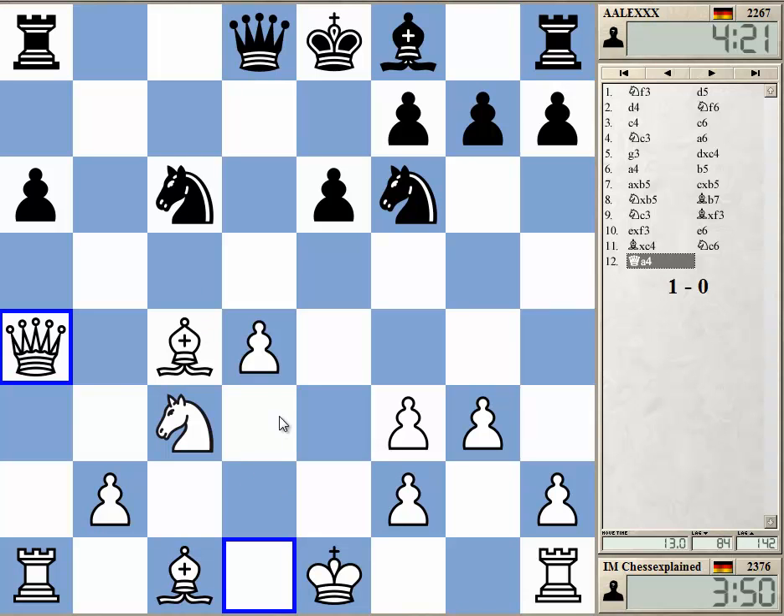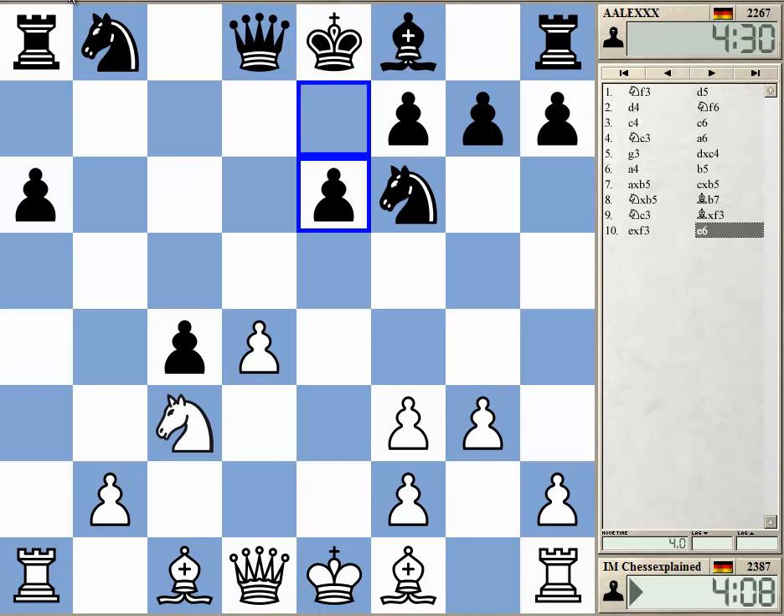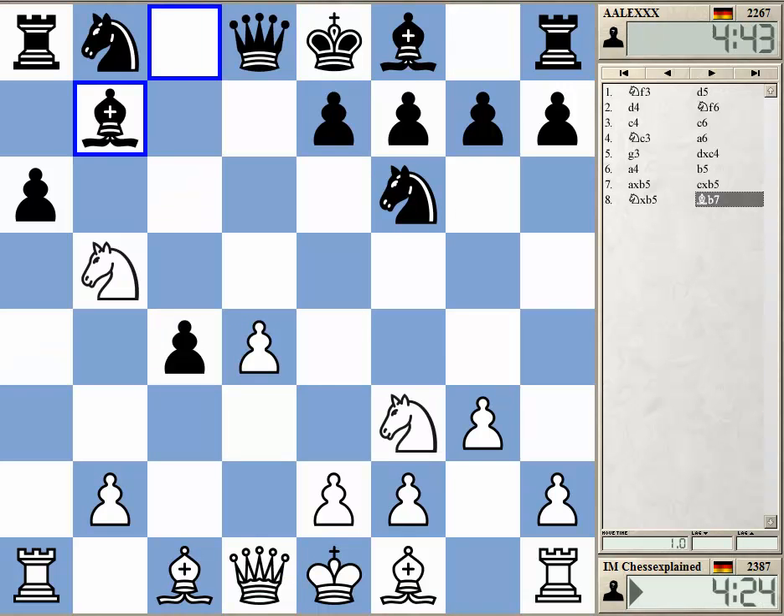What a disaster - very quick game. Probably B5; he overlooked something essential here. Now it's just gone and doesn't have a move really. If Qd7, for example, just Bb5 and black explodes. So B5 is simply not a playable move.